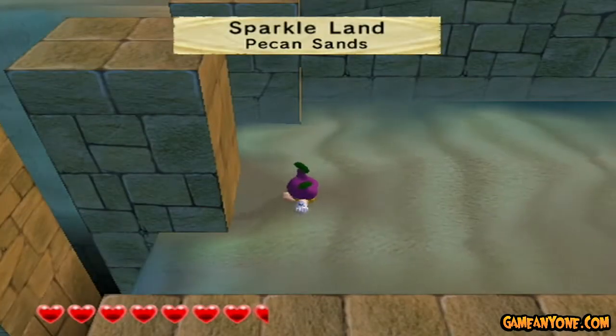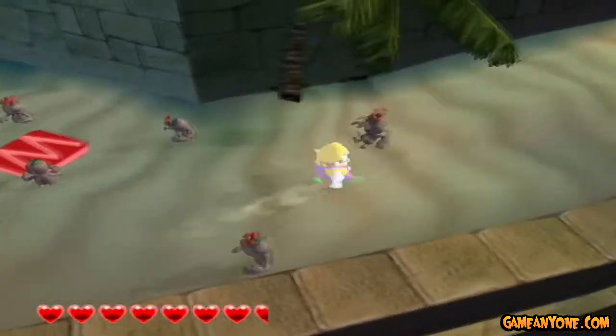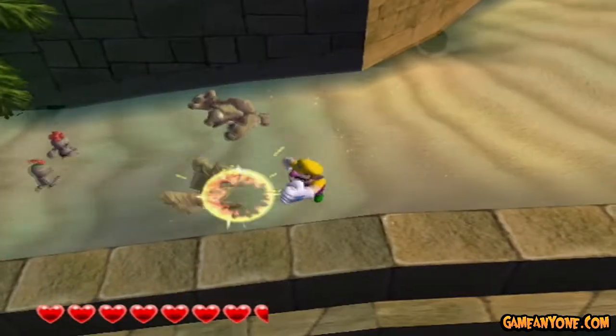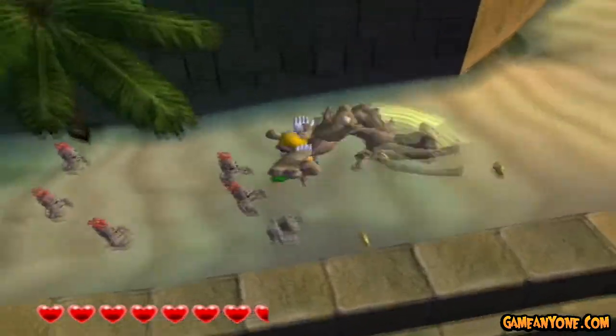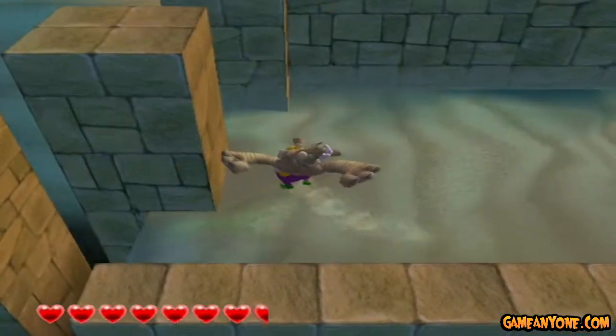Pecan Sands is where the most annoying Sprightling missions are. By far, this is one of the most annoying levels in the game. First things first, though, we're going to be finding ourselves a regular enemy. We're going to be grabbing him and using him.